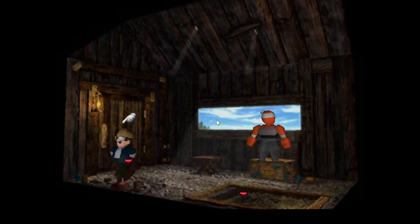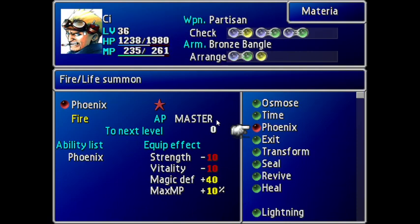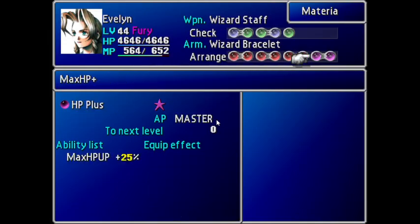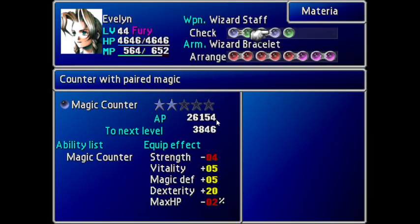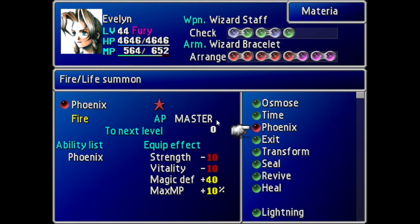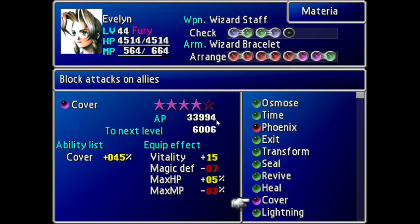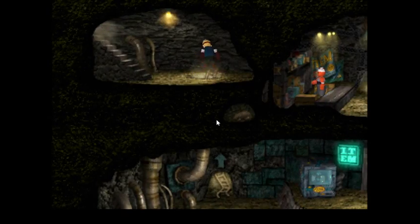Phoenix Materia could be my favorite summon materia. Let me check the stat boost of Phoenix - MP and Magical Defense. What fucks up your physicals? Could be good for Earth actually, but never mind. By the way, let me do an adjustment. Let's switch Comet Materia with Cover. I really want Cover Materia to level up so that Aerith will always block physical attacks.